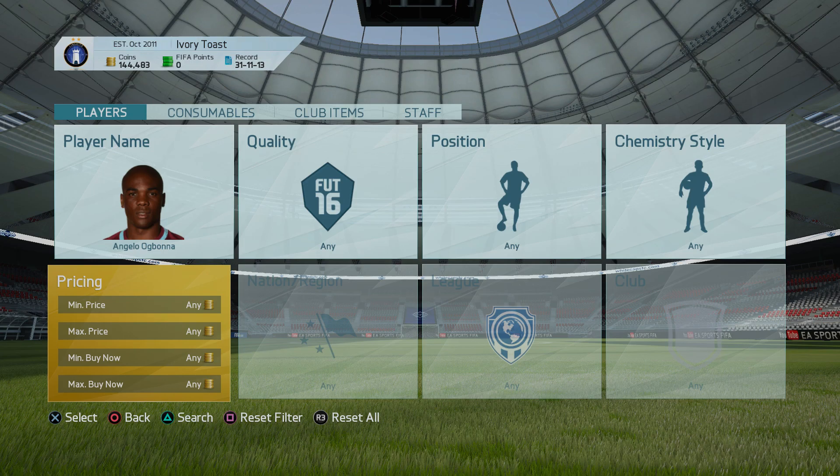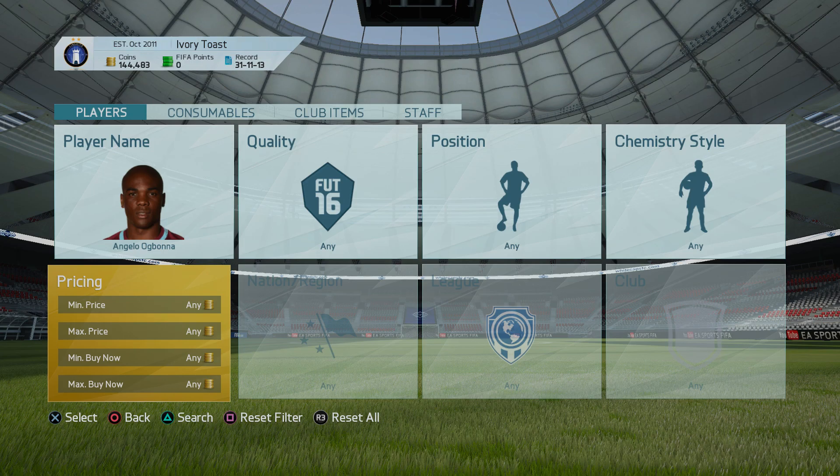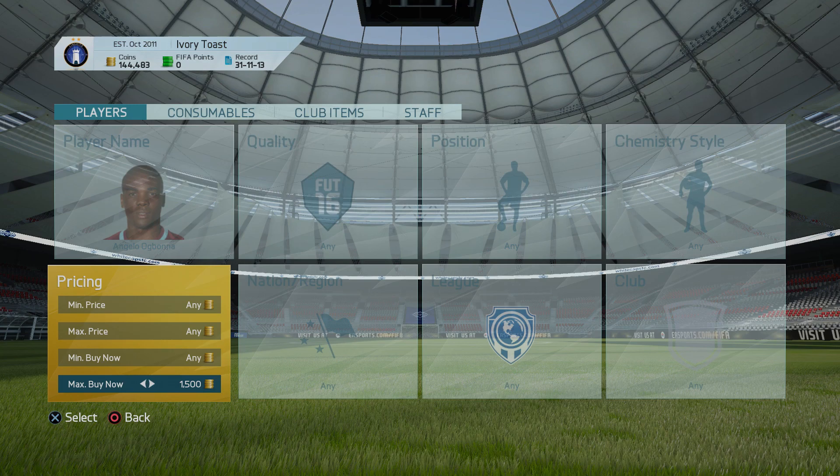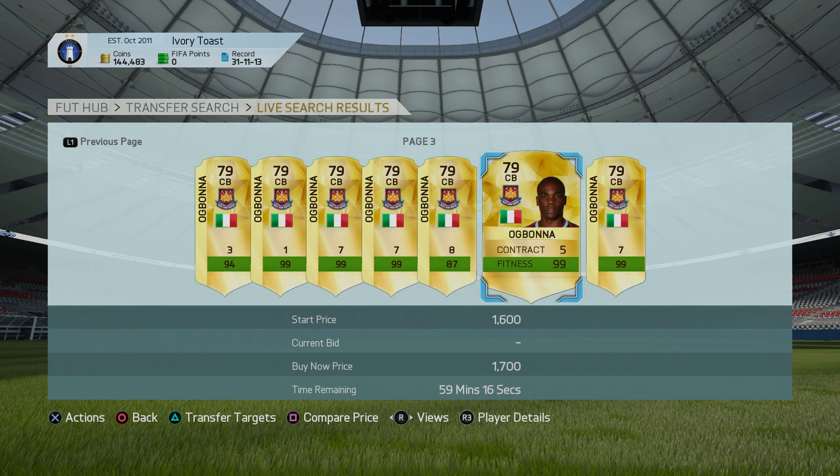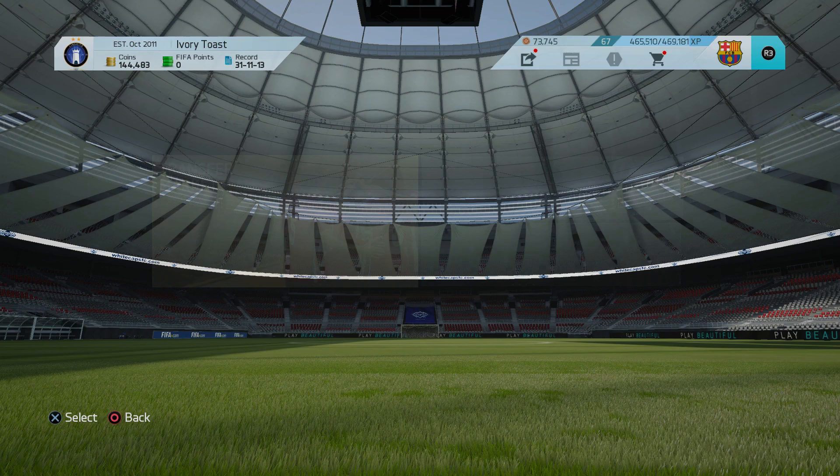What's happening with Agbona: his maximum price I was going to list at was 1,600, and the cheapest on the market was 1,700. There were a load of them up at that and they do sell at that price. I can get instant sells immediately if I go with 1,600, but I'm going to try and maximize profit.